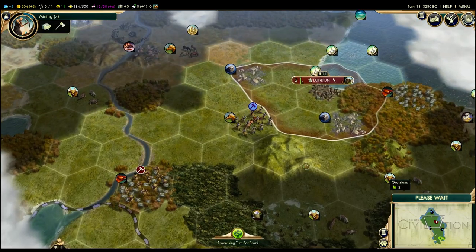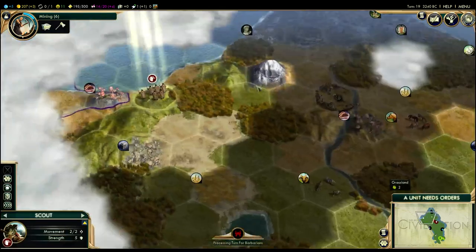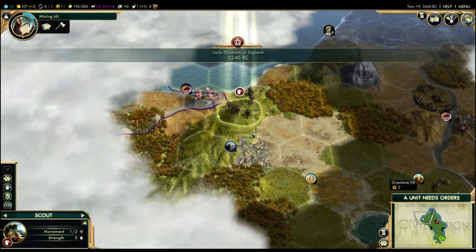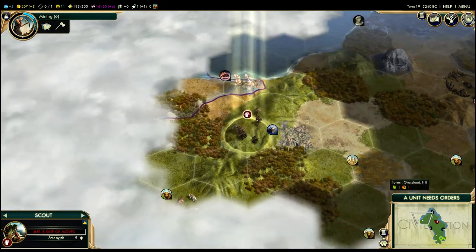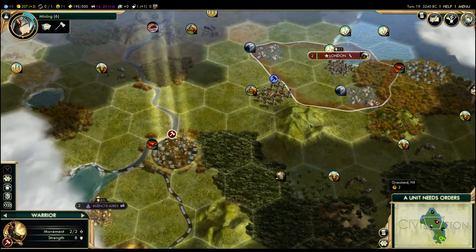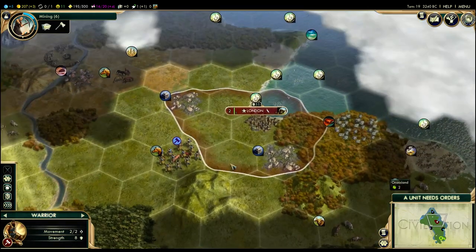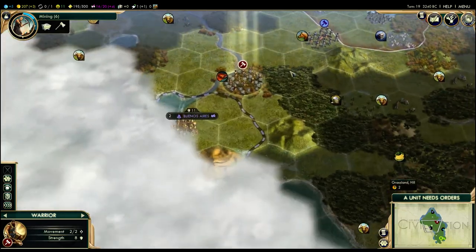Another pantheon has been founded — or is that the one I just founded? I guess that's mine because there's no pop-up. You will get alerted when other people found pantheons. Now that I've picked Stone Circles, no one else can take that — pantheons are unique. If someone had gotten there first and picked Stone Circles, I wouldn't have been able to, in which case I'd probably grab something like God of the Sea.